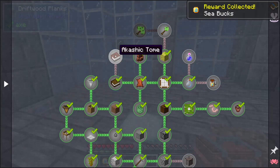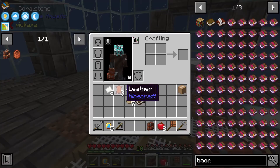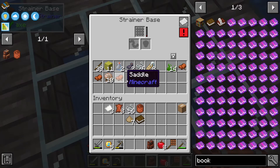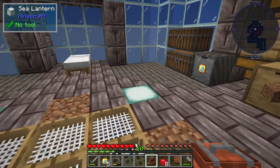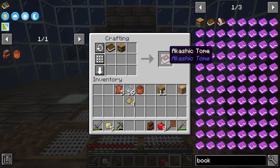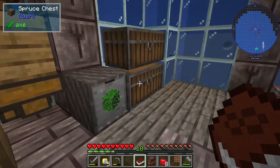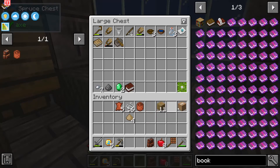Let's just claim all of our rewards. The next thing it wants us to make is the Akashic Tome, which needs a bookshelf — that requires quite a bit more leather than what we have. We have enough to make a bookshelf, and we do have leather from the strainer. Let's make a couple more books and then make a bookshelf. The tome says you can put books inside of it — it doesn't have the uses shown, but that is cool nonetheless.